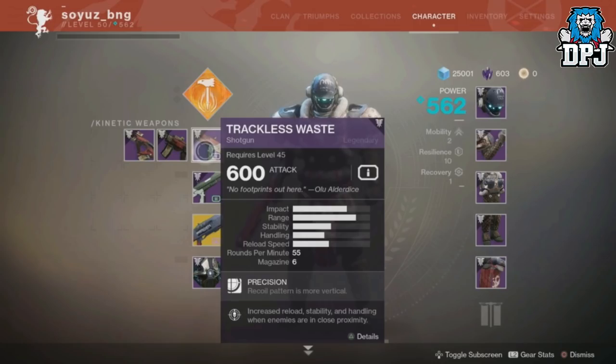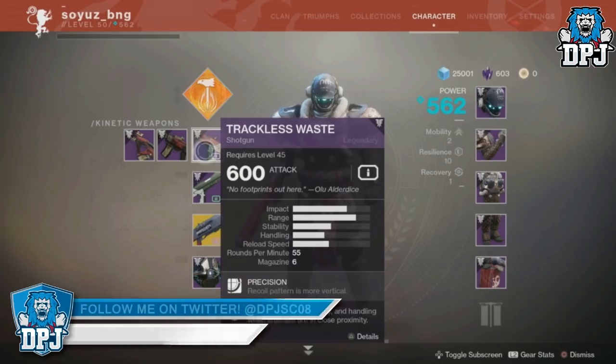Kinetic and energy ammo drops way more often than power weapon ammo, so it makes much more sense to have weaker kinetic and energy versions — and also to prevent the power weapon slot from becoming redundant. Imagine being able to equip The Colony into your kinetic slot, meaning kinetic ammo drops would refill the mag. It would just break so many aspects of the game. It's for this reason that shotguns, snipers, and any other weapon type currently only in the power slot that becomes available for kinetic and energy slots will drop solely for those slots.